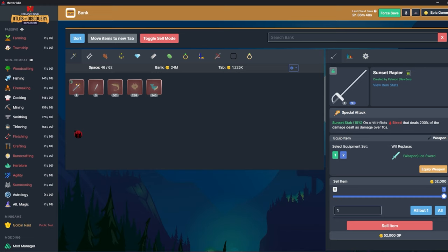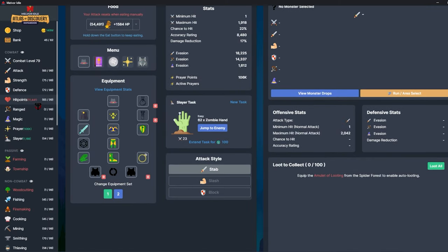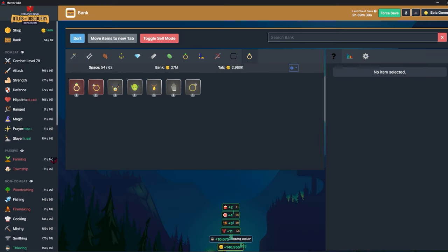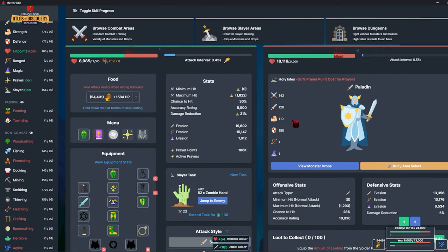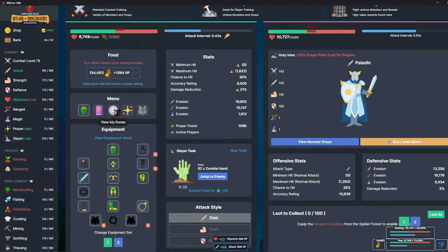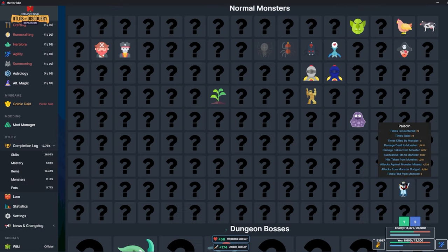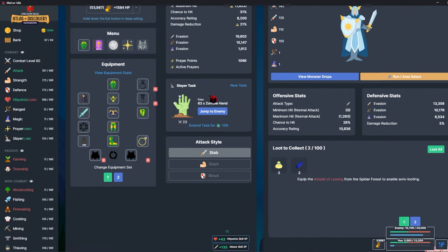I don't know why I still have these steel scimitars — I should probably sell those. I guess I could run in here and try and get paladin gloves. I'll do that — it's not a bad idea. I should be using my secondary equipment set. I'm going to grab paladin gloves really quick, hopefully it doesn't take too long. My chance to hit is so low — I need to get attack up to 70 soon. I really need to have the sunset rapier on.